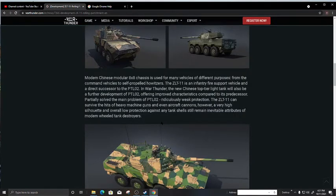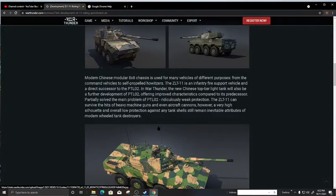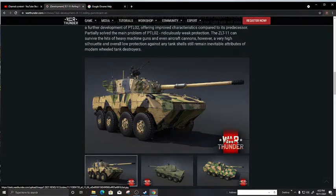The modern Chinese modular 4x4 chassis is used for many vehicles for different purposes — command vehicle, self-propelled howitzer. The ZLT-11 is an infantry fire support vehicle and a direct successor to the PTL02. The new Chinese top tier light tank offers improved characteristics compared to its predecessor, solving main problems including weak protection — though I think it still has thin protection being an armored vehicle. I'm not very impressed so far, but it can't be any worse than the last update. Rating: five out of ten.